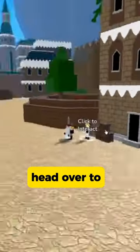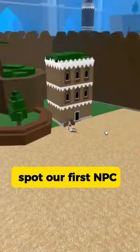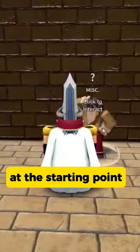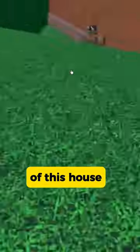Our first destination is Fiore Island. Head over to the open sea and you'll easily spot our first NPC. Let's move on to the second NPC — you'll find them inside this building at the starting point of the island. The third NPC is just outside the boundary wall of this house.